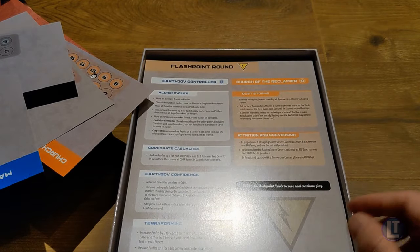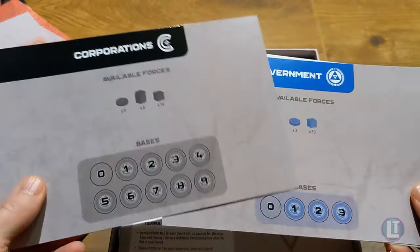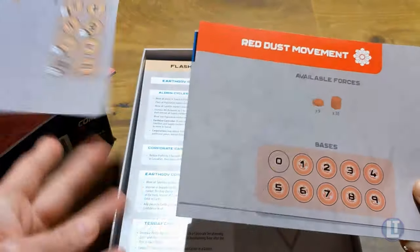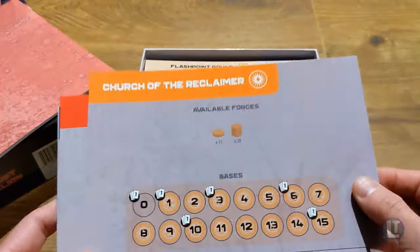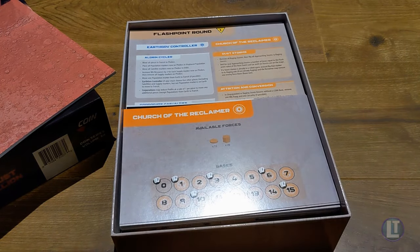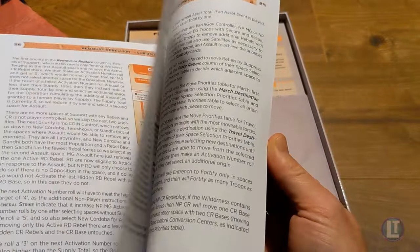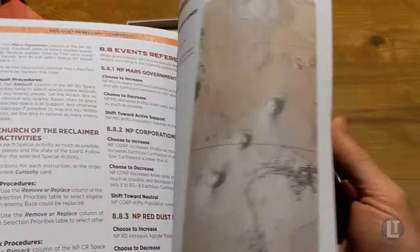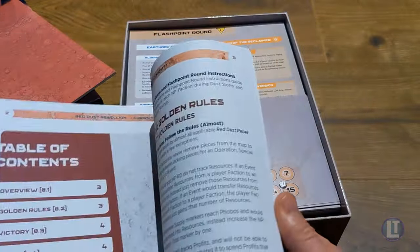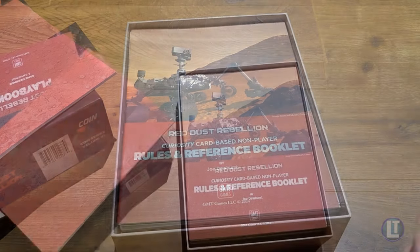There's a lot that's been added to the COIN system that you might be familiar with. We also have the little player cards, which offer a spot where you can store a base and your different counters, tracking various things. We also have the rules and reference booklet, which covers how to operate the solitaire game and includes an example of play to teach you how to use the bot. Plenty of reading there.